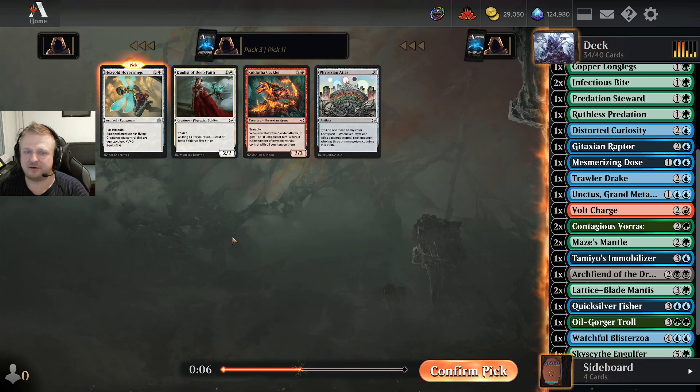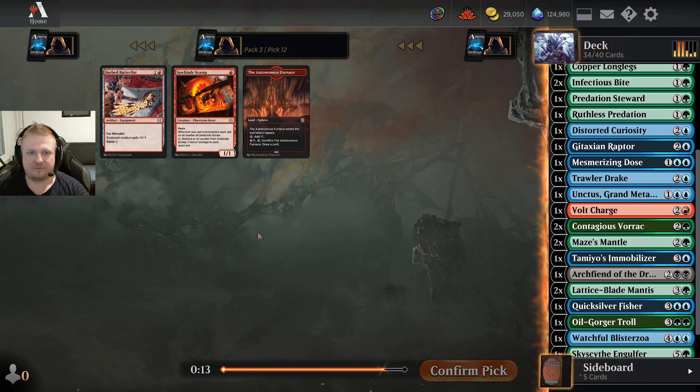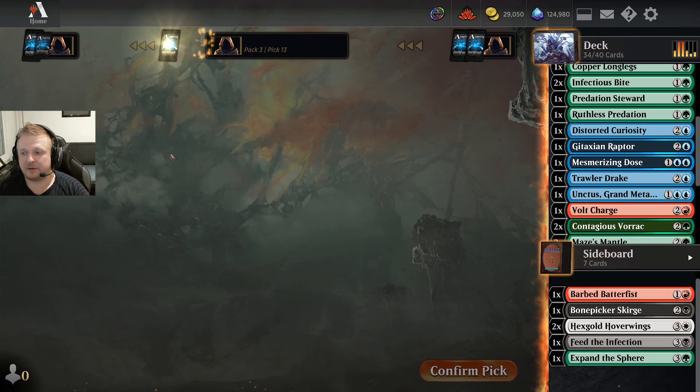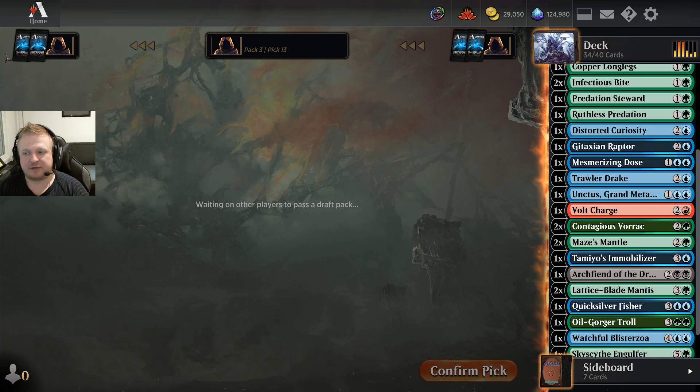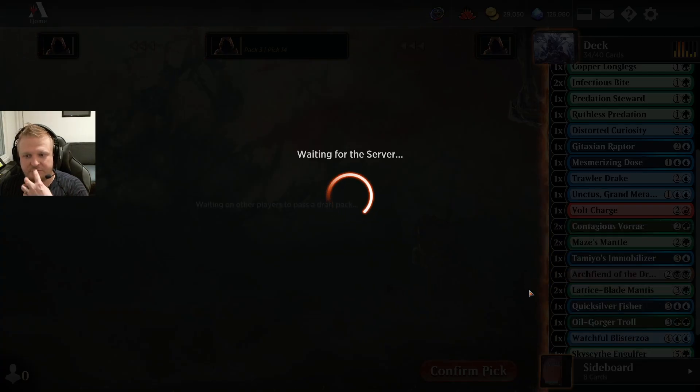There are two Hoverwings and a Duelist — not sure why it was open in this pack. We had a weird signal about how open green was in pack one; I'm a bit disappointed about what happened now. I could have taken the Duelist — there's a small chance you'd sideboard an off-color Duelist against something, but it's super unlikely.